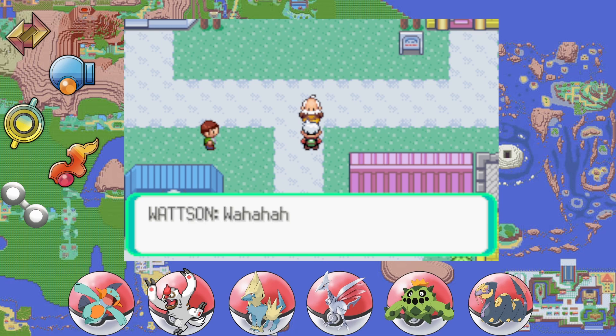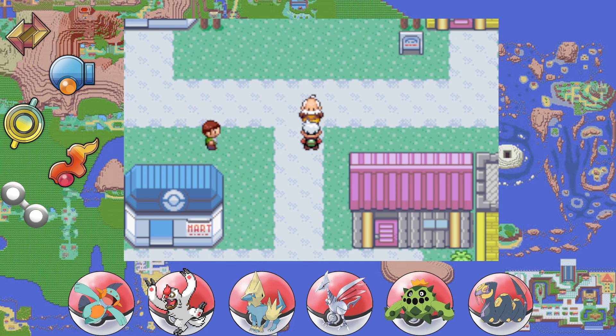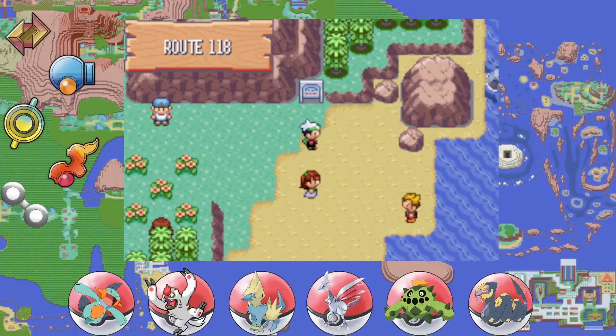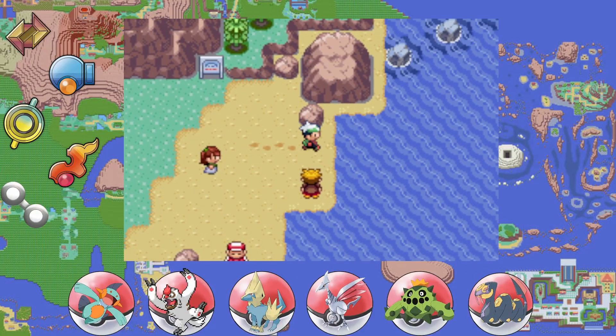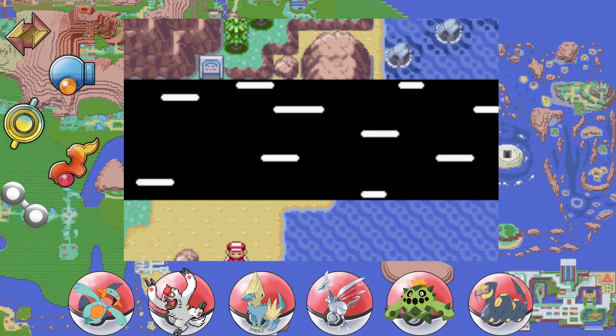I don't know if we'll teach Thunderbolt to Rajin because he has Shock Wave, but we'll see if he needs it. We got the Thunderbolt now if we need it. Watson is happy — we are heroes of Mauville City! Let's continue to Route 118, onwards and upwards.